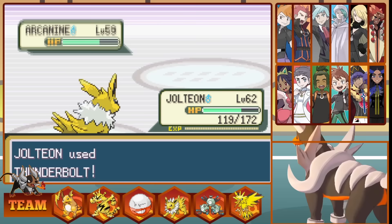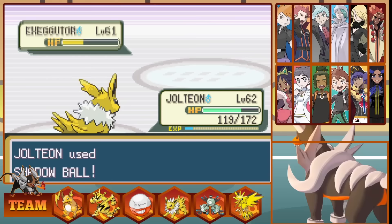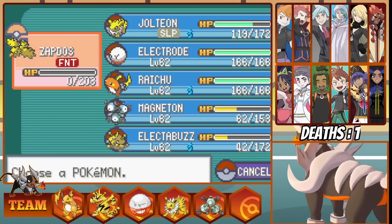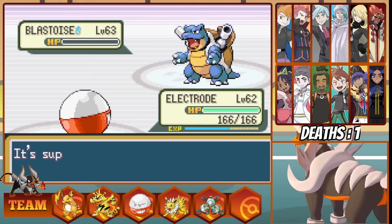Blue chooses Exeggutor next. We fire off a Shadow Ball as he misses his Sleep Powder. We Shadow Ball again bringing him to below half as he misses again. A final Shadow Ball and we still don't do enough damage for the knockout, and he finally puts us to sleep. Blue Full Restores Exeggutor, and we swap into Zapdos. We then fire off a super effective Drill Peck putting him to below half, before we get put to sleep again. I burn two turns of sleep, but an Egg Bomb critically hits and takes down Zapdos already, putting us at a very early death and losing a very powerful Pokemon. I send out Electro to Revenge Kill with a Hidden Power Ice, and his last Pokemon is Blastoise, but a Thunderbolt from our mighty Electro takes him instantly down. That really sucks we lost a Legendary so soon, but I predict harder fights to come. Let's head to Johto.